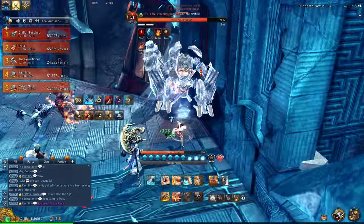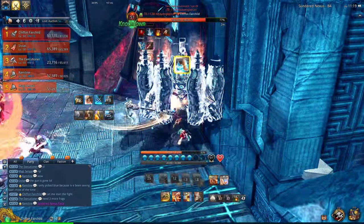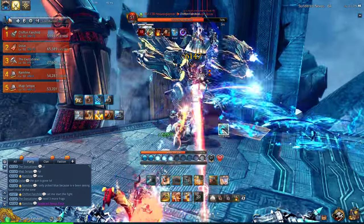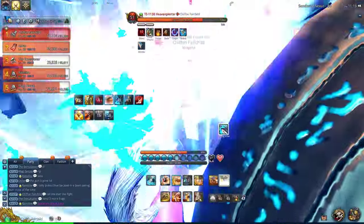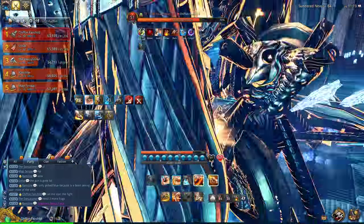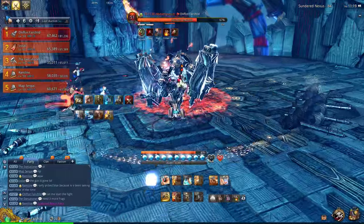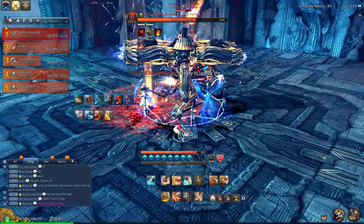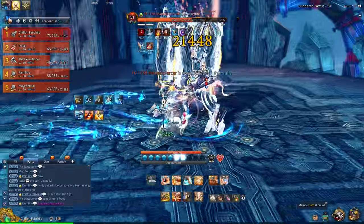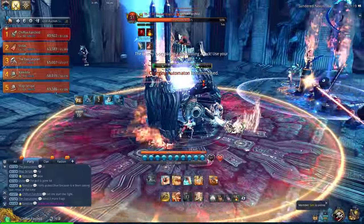He also summons automatrons. Typically, his AoE will kill them. There are four automatrons that spawned — if his AoE does not kill them, because either he missed or because he was CC'd, then make sure your party members kill the automatrons. Do not range tank him, as he will leap towards you constantly. You have to tank him in melee range.